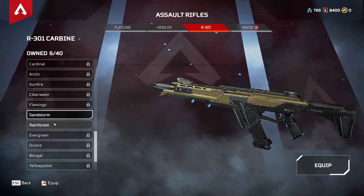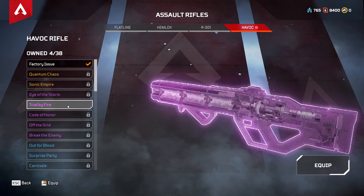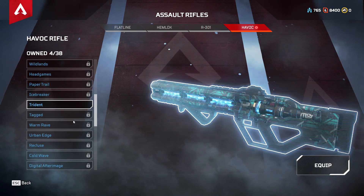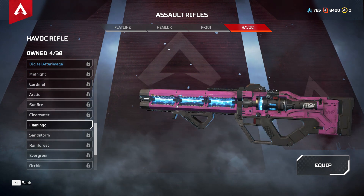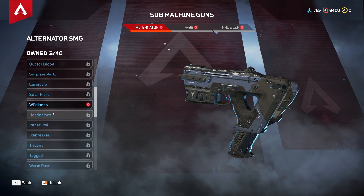Rainforest and Sandstorm — basic recolors but they look pretty nice. I like the one I have — Trial by Fire, chuck that on. Trident also looks pretty cool but I prefer the Epic one. And Flamingo — no thanks. Now Submachine Guns.